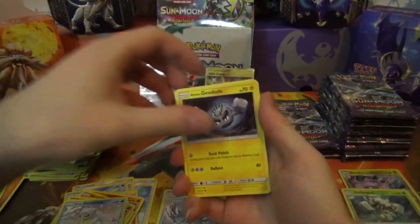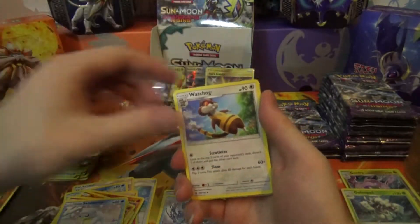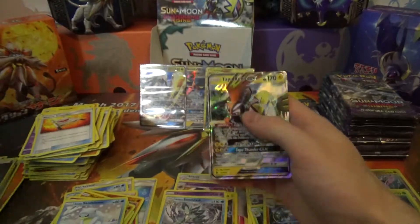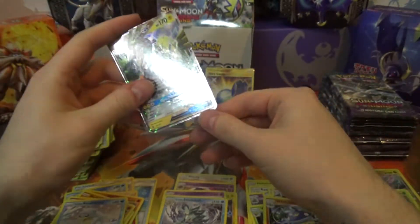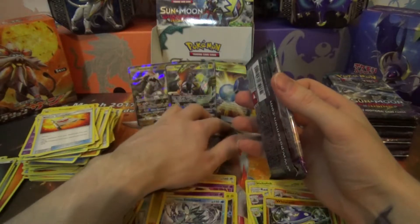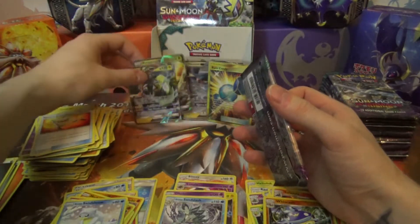Pack sixteen: Gligar, Alolan Geodude, Paratrooper, Litwick, Pancham, Slowbro, Watcher, Rescue Stretcher, Wishcast, Reverse Rare, and a Tapu Koko GX! Nice! Now we just need Tapu Lele — the one I've been talking about so much!